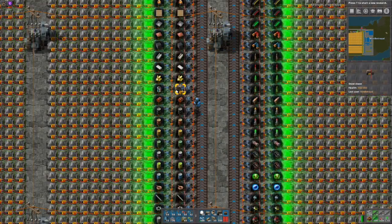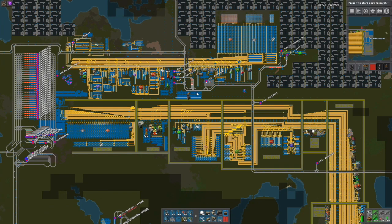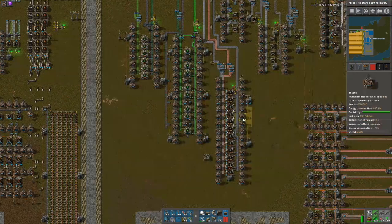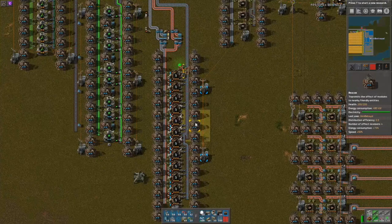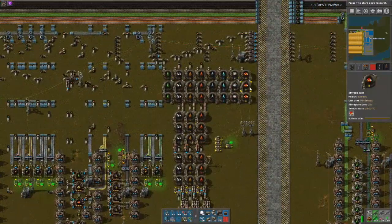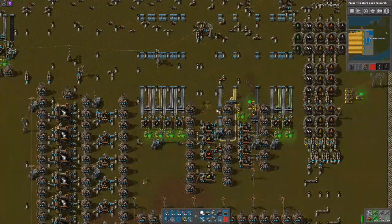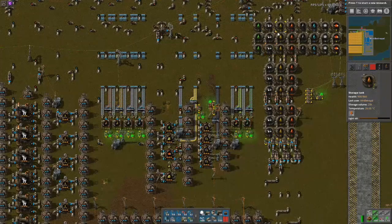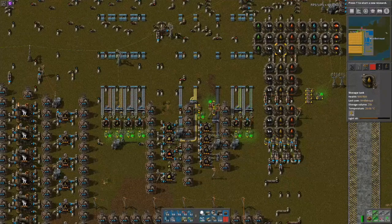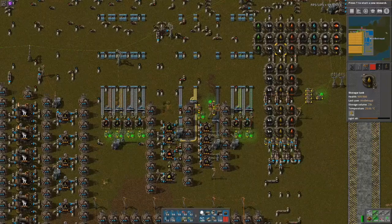Our culprit, it turns out, was batteries. I did leave the thing running overnight, had a brief check-in at about 7 hours or so, then went to work, came back and it had stopped. In my testing, the batteries were lacking due to a lack of sulfuric acid, which in turn was due to a lack of sulfur, in turn due to a lack of petrol — the classic problem where one of the three oil fractions fills up and the other two stop producing. I thought my system could handle that. Apparently not, but I wasn't there to see it actually go wrong.